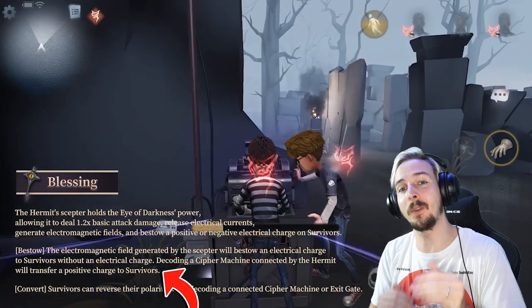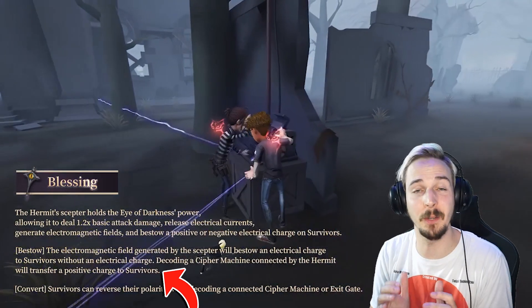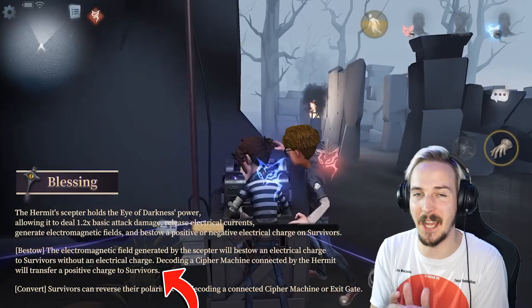On top of that, if a survivor is decoding the cypher machine that is connected by the Hermit, that survivor will get a positive charge. This is what the Hermit is all about — he wants to give a positive or a negative charge to survivors so he can use these charges to stun them and bring them down.